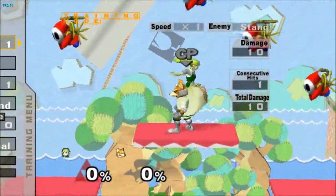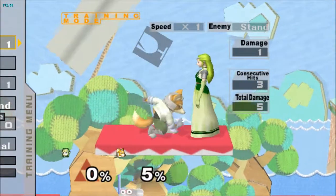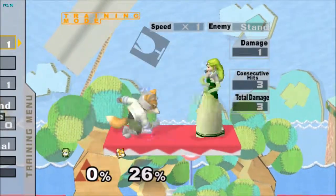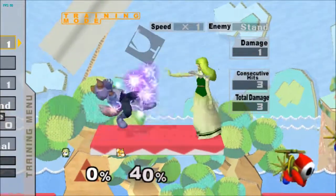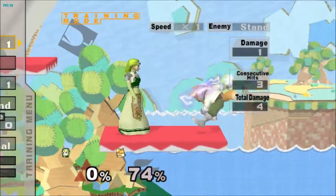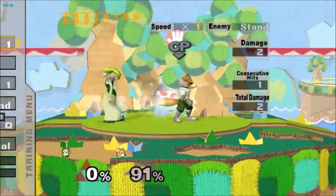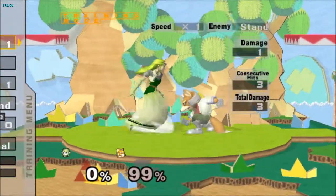That's all the nerfs. Now let's go on to what we buffed — starting with her normals. Her jab actually has some shield damage now. Each hit has 1% shield damage, which is not a lot, but if you space it out it's pretty good on shield. It'll poke sometimes. At high percent it also has a little bit more knockback, so you can try and convert something off of it. Jab actually has some utility now — slightly better.